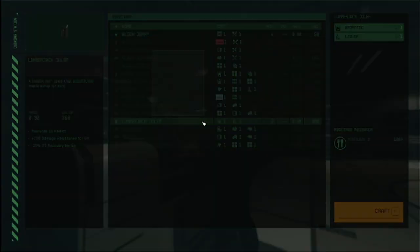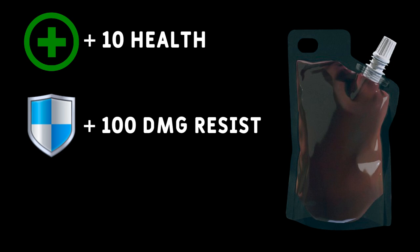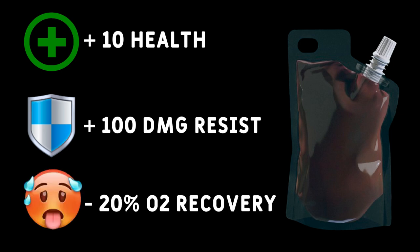Now that is a julep. The rosemary on the nose, pine kind of lingering at the back after that rye spice kicks you in the face. This is phenomenal. I cannot recommend it highly enough if you like those spice-forward ryes and herbal notes in your drinks. That's dangerous — it's just so good. I'm gonna be in trouble when we're done filming. To craft this recipe, you will need one aromatic and one liquor. Drinking this will restore 10 health, increase damage resistance by 100 for five minutes, but reduce your O2 recovery by 20% for those five minutes.